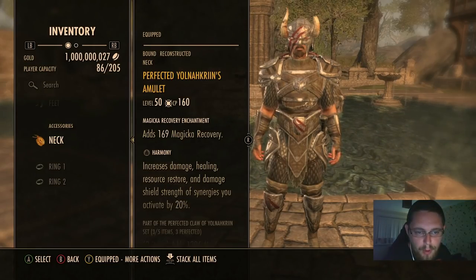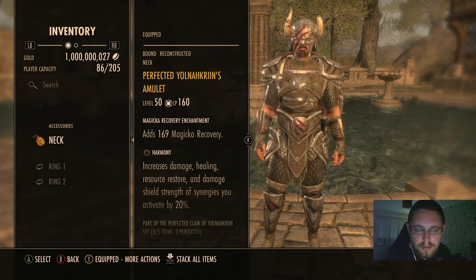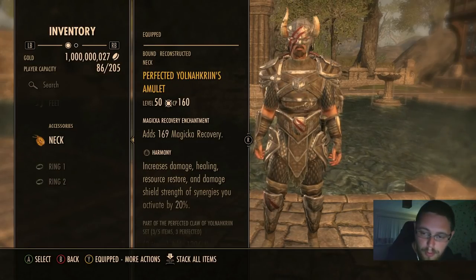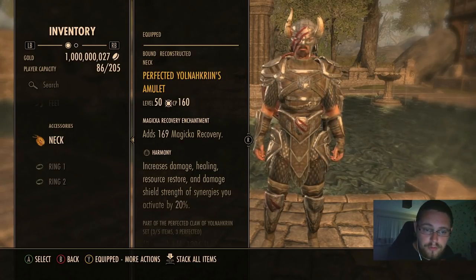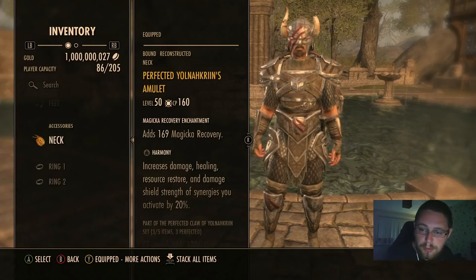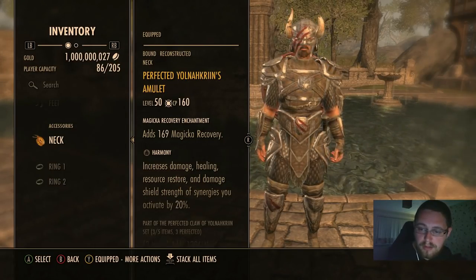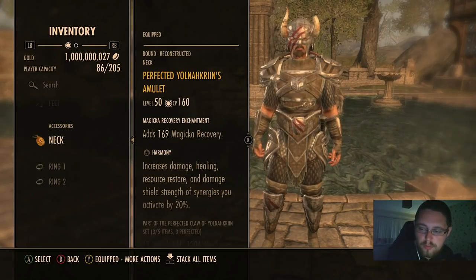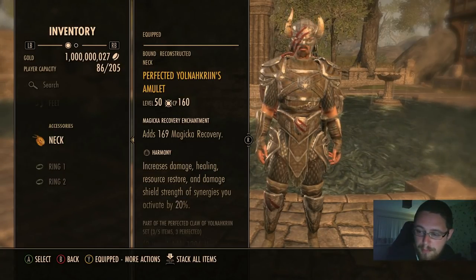One downside of potion cooldown as a jewelry trait is that if you forget to use a potion, it's effectively wasted — the whole point is to use potions on cooldown for more frequent sustain. Infused magicka recovery at least gives you consistent magicka gain. Triune is a permanent benefit regardless of what you do. If you don't cast spells and your magicka is full, even magicka recovery is wasted — that's my number one reason why Triune is the trait I prefer over everything else.